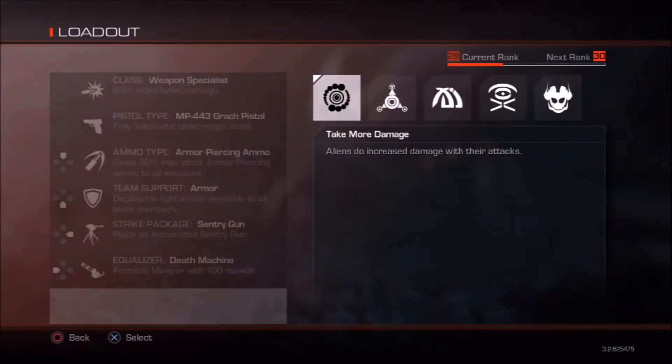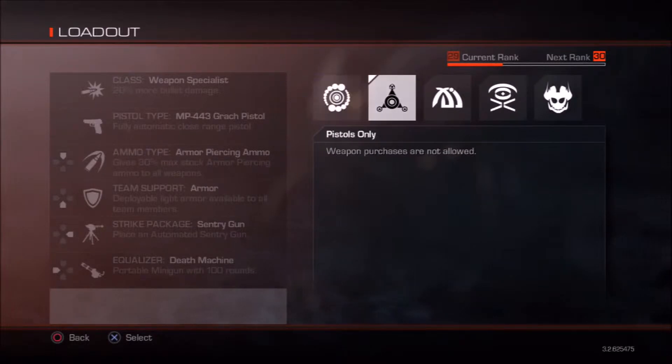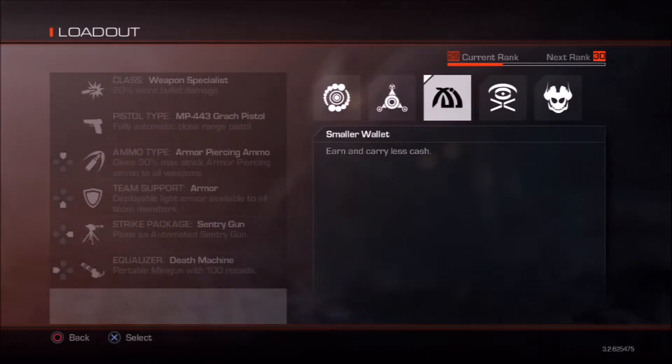These are the different relics. One of the relics makes the aliens do more damage to you. One means you can only use a pistol — you can't buy any other guns, but you can still use your powers. This one is where you carry less cash. It reduces the amount of money you get for each kill, and you can have a total of $3,000 max. Normally you have $6,000, so this decreases it by half.